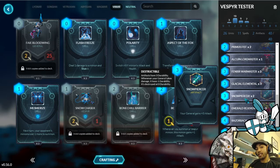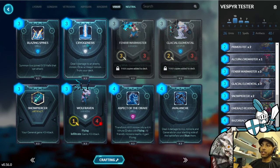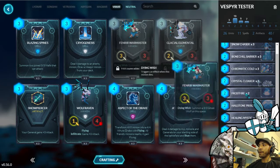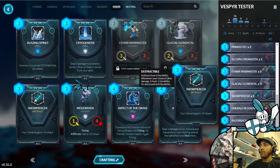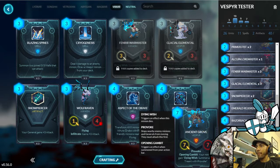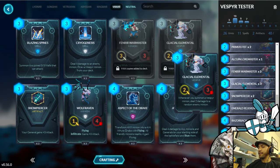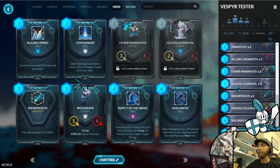I am running Snowpiercers in this Vesper deck. The point of contention is between Snowpiercers and Cryogenesis. Cryogenesis deals four damage to an enemy minion and lets you draw a Vesper minion directly to your hand, so it swaps itself out one-for-one. Sometimes Cryogenesis can pull you a clutch Glacial Elemental for a combo, or a Crystal Cloaker or Snow Chaser. But because the only true Vespers in this deck are Snow Chasers, Crystal Cloakers, Glacial Elementals, and Ancient Grove, Cryogenesis isn't going to pull us anything we specifically need — since you'd save whatever Glacial Elemental you draw for a combo anyway. With three in the deck, it becomes very consistent.